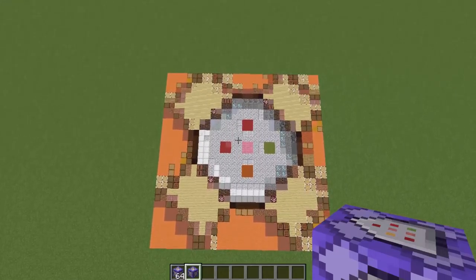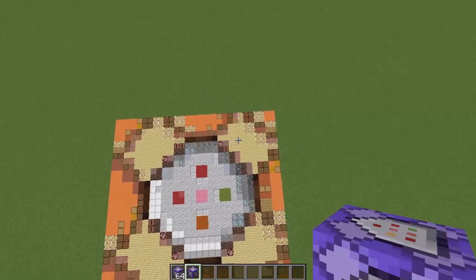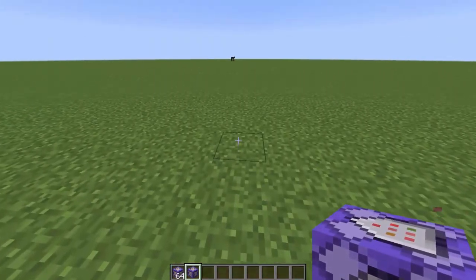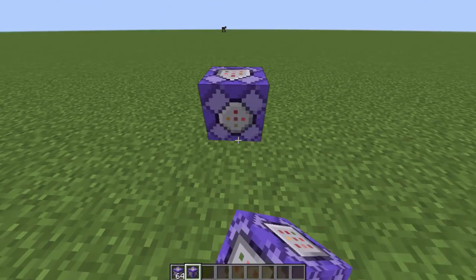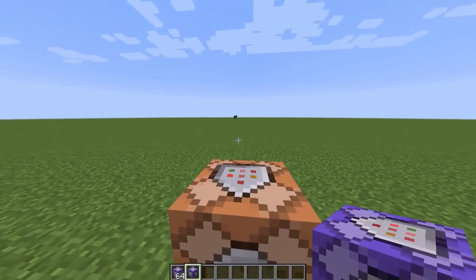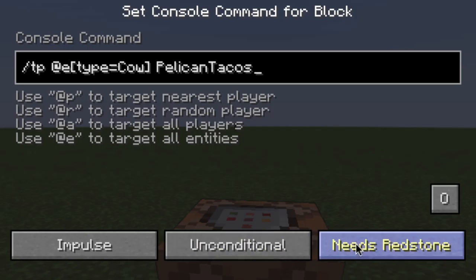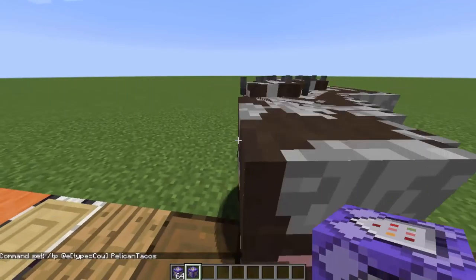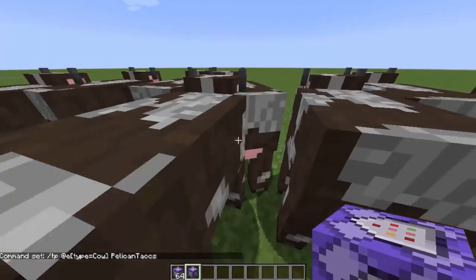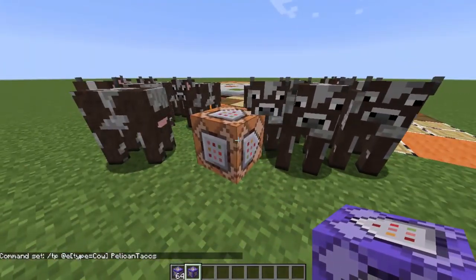For example, let's bring that cow over to me. I'm going to put a command block down — I see that cow right over there, you see that cow? We are going to teleport that entity, a cow, to me, Pelican Tacos. We're going to activate it — boom! Look, we just brought all the cows, not just one. We brought the cows home!